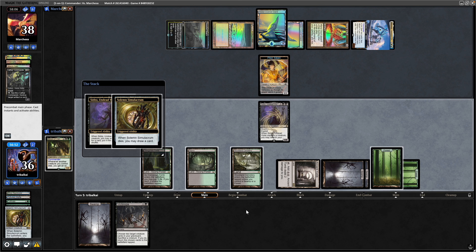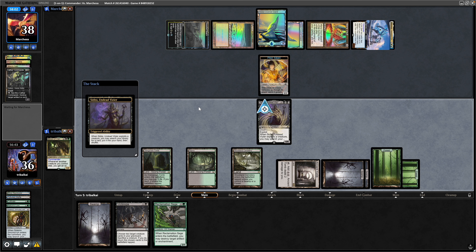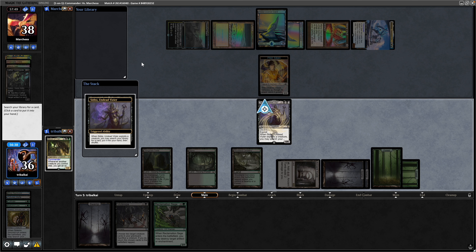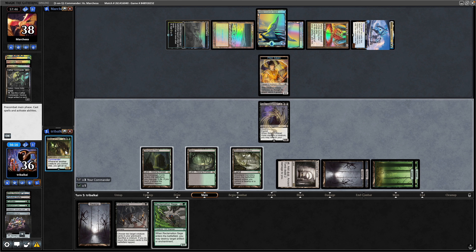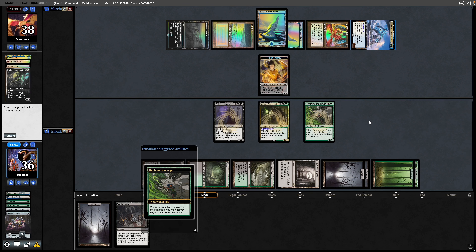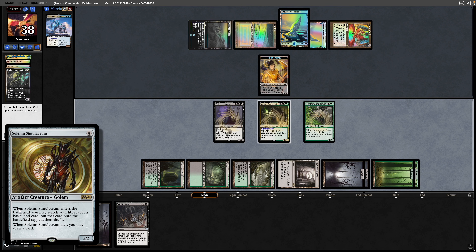Hoping opponent doesn't have counter magic for just one mana. Draw from the Solemn — there's a Wrexage. Maybe go for Jeweled Lotus and get the Wrexage down for Shurikai anyway, and if they've got an Offer You Can't Refuse we can still go for Reclamation Sage. Tutor for Jeweled Lotus, cast it, tap down for black mana for our Commander, and get Merrin into play — they allow it. Merrin will bring back our Solemn Simulacrum next turn.